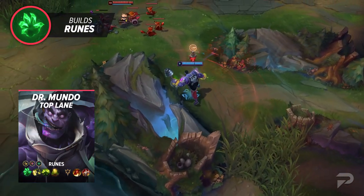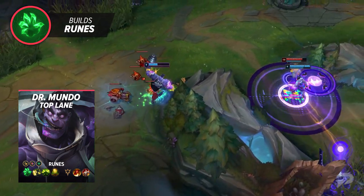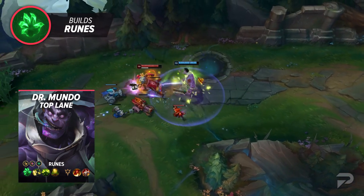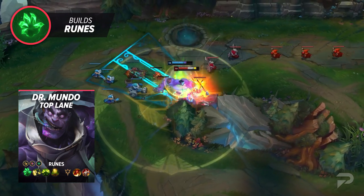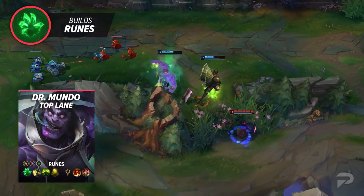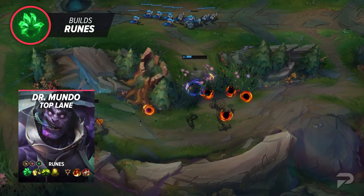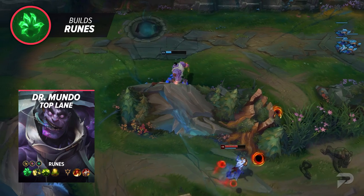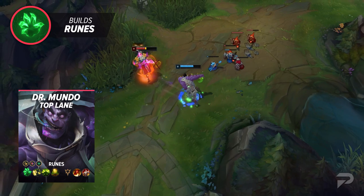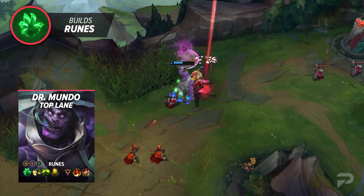For runes in top lane, you'll run Grasp of the Undying, Demolish, Conditioning, Revitalize, Triumph, and Tenacity. Your stat runes should be Attack Speed, Armor or Magic Resist, and Health. Unless the enemy team has an insane amount of CC, Unflinching just doesn't do much for you on Mundo — what your passive doesn't block, you'll have Legend Tenacity and Elixir of Iron to help with. You can also grab Merc Treads, or Boots of Swiftness when dealing with a ton of slows. With healing from his W, ult, and even the Q refund on hitting champions, Revitalize is just overpowered on him. Triumph and Tenacity are strong on pretty much all tanks — frontliners soak up most of the damage, and Triumph procs translate to more seconds the enemy team has to burn you down.